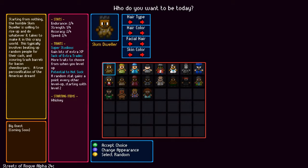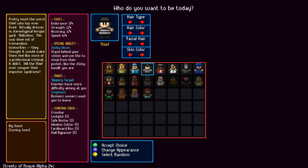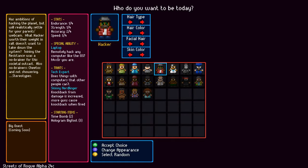We played as the slum dweller, the soldier — we have not played as a gangster, or a thief. I'm reading — I should read it out loud. He's a slippery target, which means people have difficulty aiming at you, and business owners do not like you in their store.